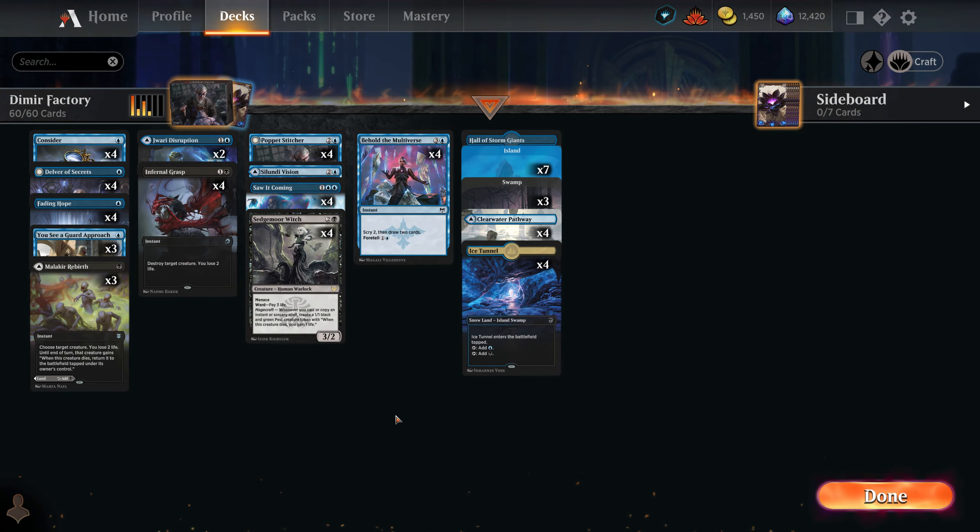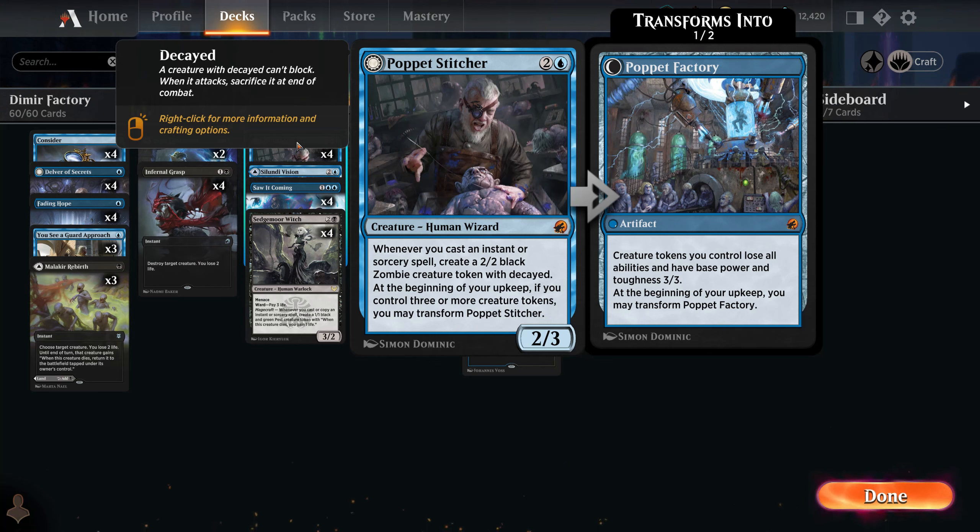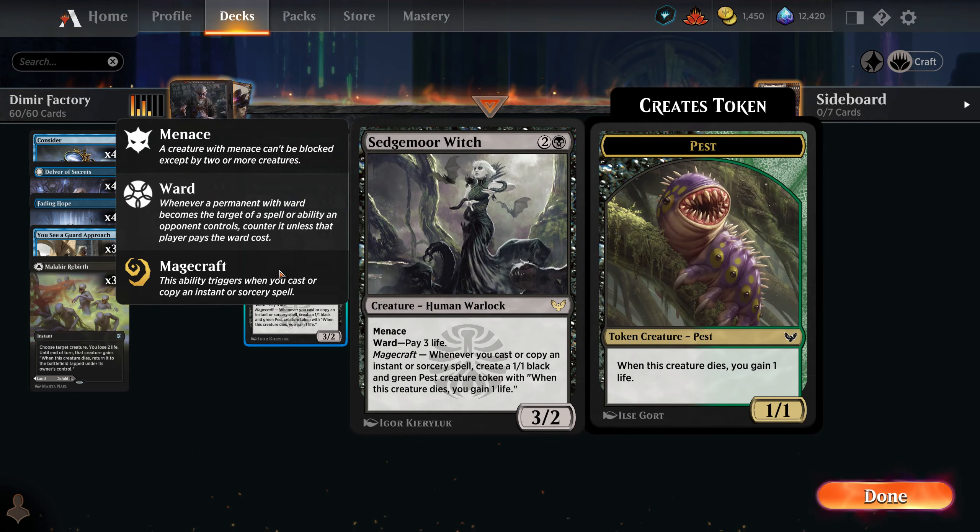Hello everyone, it's Slav here and today we have a very interesting deck as always — basically a Dimir deck that creates a lot of tokens and it does use, yes, your eyes don't deceive you, Poppet Stitcher. In this shell, this card actually has big meaning and the artifact is actually really good. Basically we have two three-drops worth protecting, and protecting them not only gives you protection but also creates tokens every turn. Our deck is a lot of cantrips and protection spells and those eight cards that will create value.